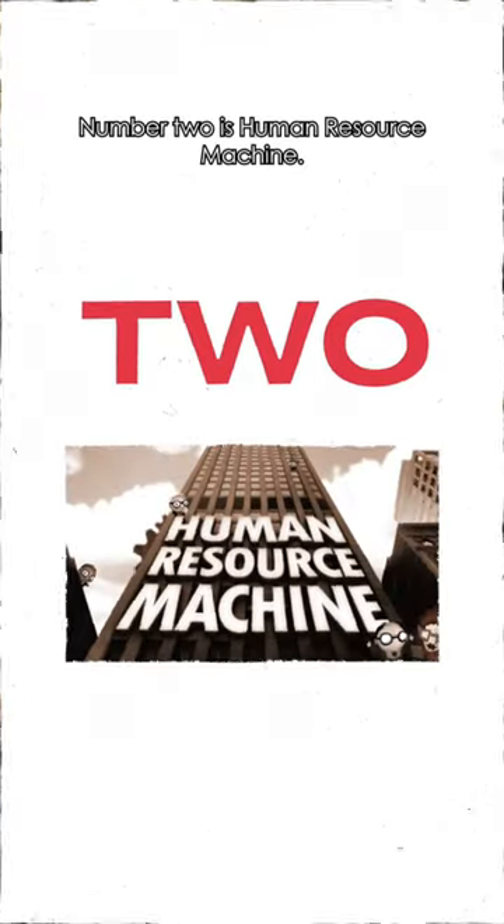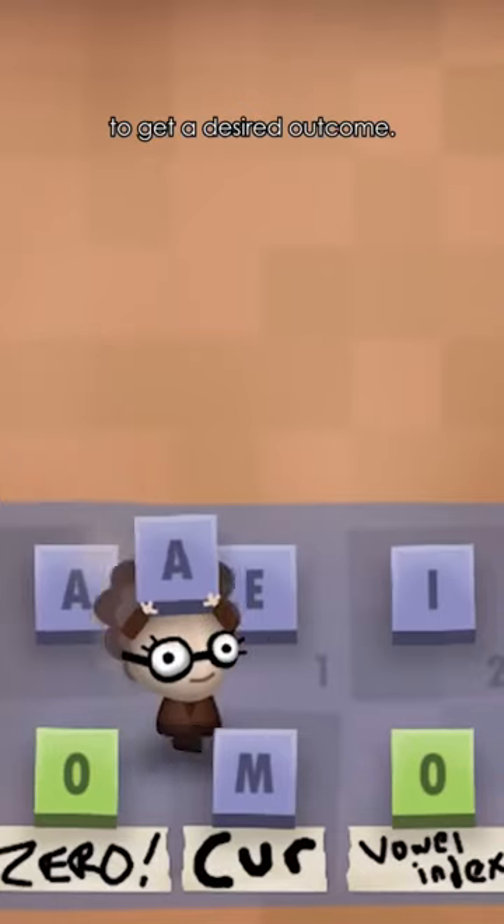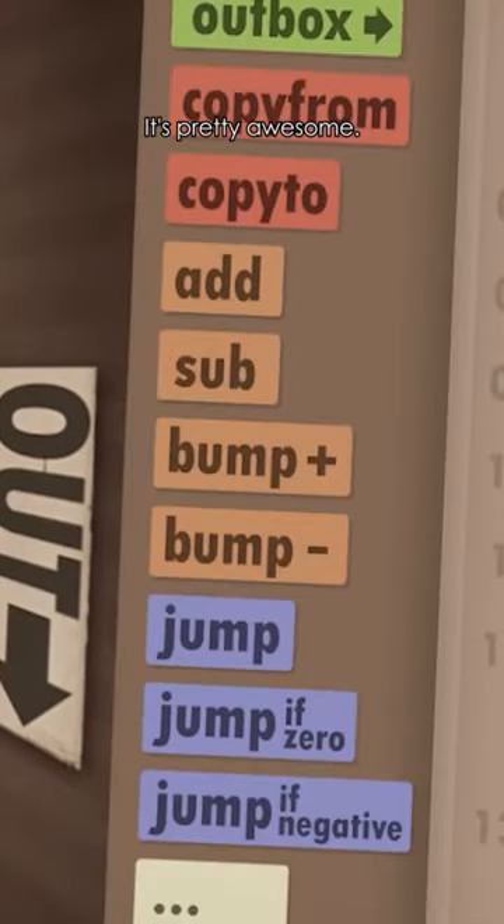Number two is Human Resource Machine. Human Resource Machine is an awesome puzzle game where you train employees to get a desired outcome. You have to order commands in the style of programming. It's pretty awesome.